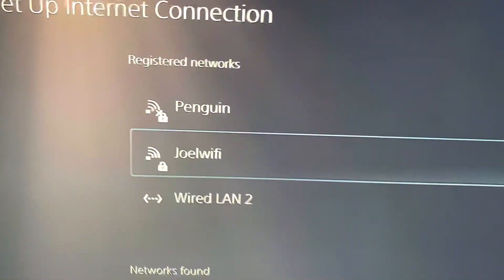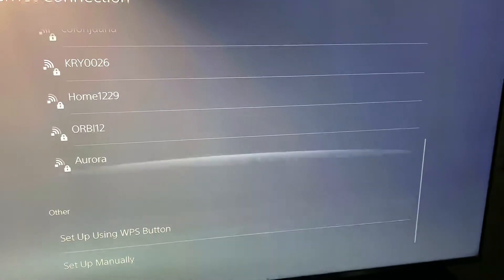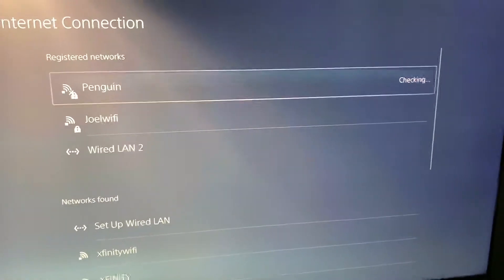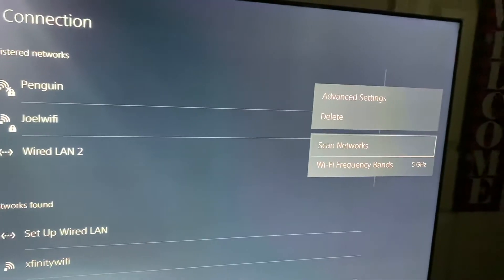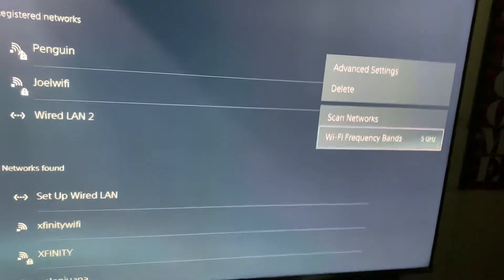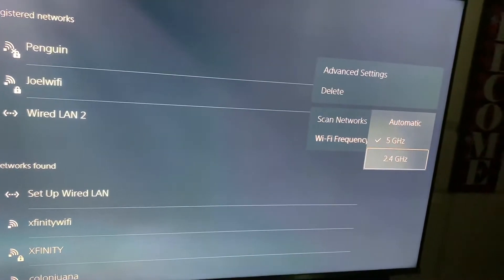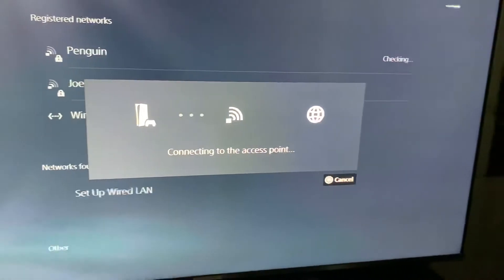And check this out — boom! Now I've got my network back, highlighted. I can use it; that's 5 gigahertz right there. And if you can't see your other network, you come down here, click right here, press Options, go to 'Wi-Fi Frequency Band,' and change it right back to 2.4 gigahertz. How crazy is that?